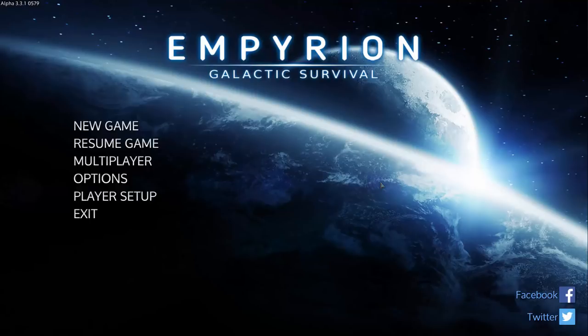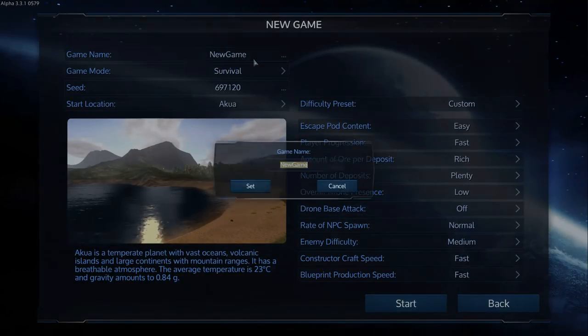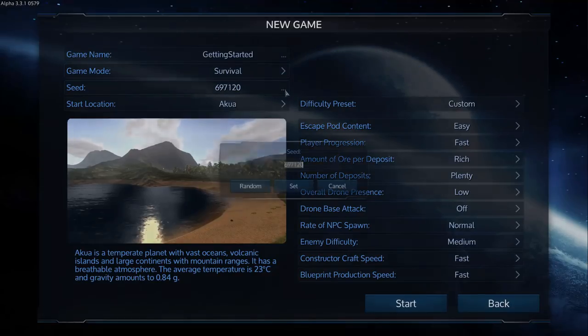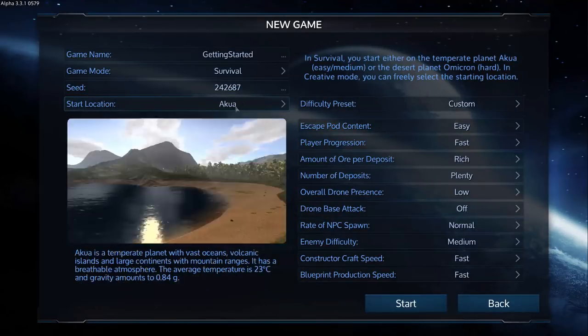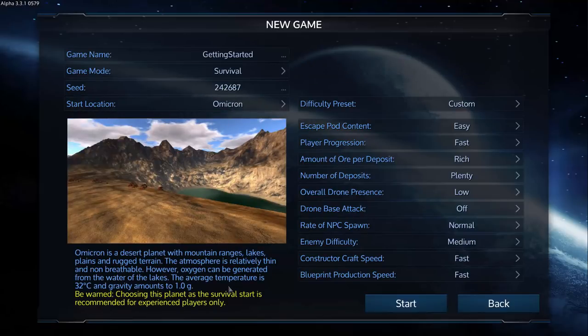So let's go ahead and get started. The first thing you're going to do is click new game, and then you'll have to pick a few things. First thing you can do is give your game a name — this just determines where the save folder is. Then you can pick game mode: survival or creative. Creative is a great way to learn how to build things, but if you want to learn how to actually play the game rather than just build a cool looking base, you'll want to keep survival. Seed is a randomly generated number — you can click a few times and pick any number up to seven digits. Then you have to pick your starting location: Aqua or Omicron. Aqua is where I'd recommend most new players start, mostly because it has oxygen. If you pick Omicron, you'll have no oxygen, so you'll have to make it from water — and you will suffocate if you don't do that right. So that's something for advanced players.